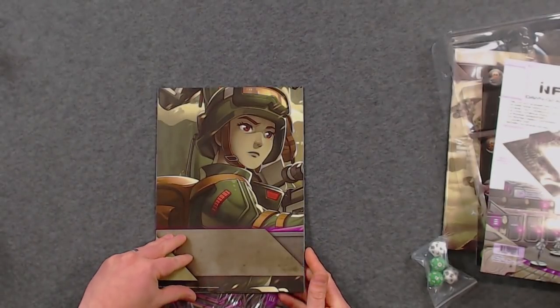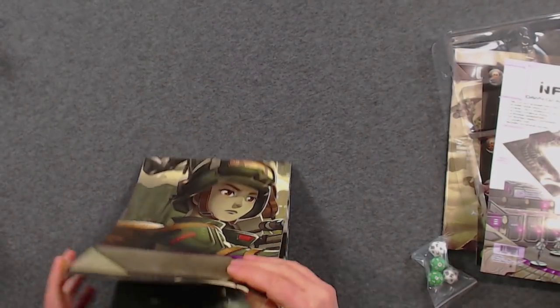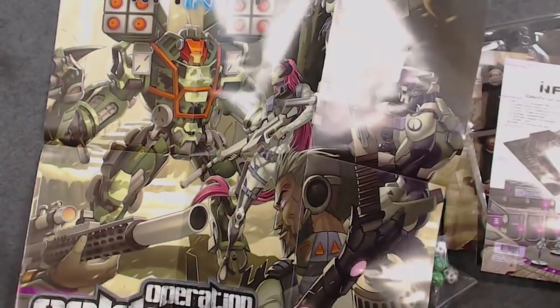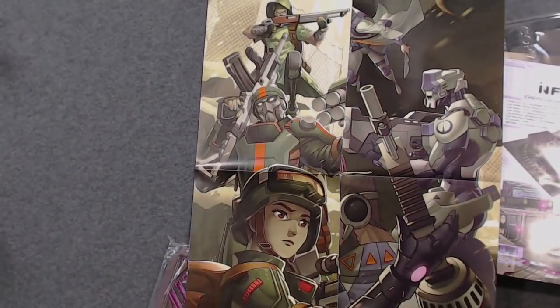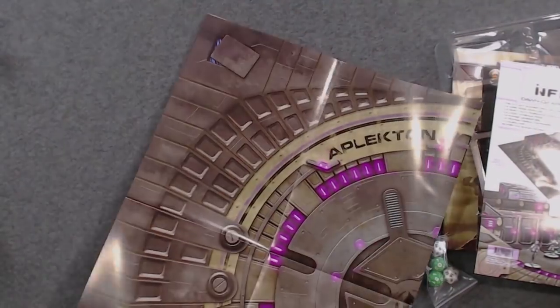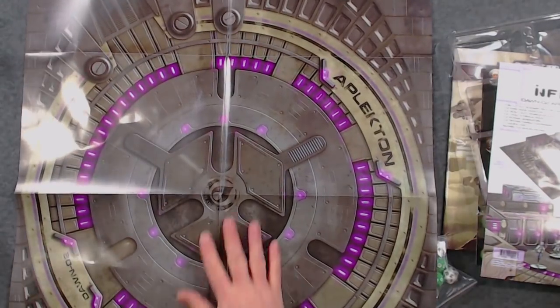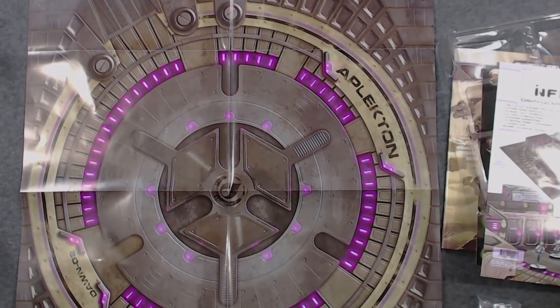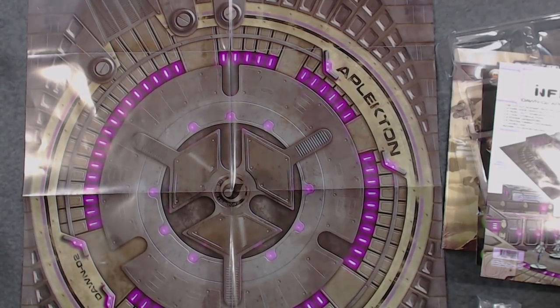You get a double-sided sheet — one side is a very nice Infinity poster if you want to decorate your gaming room or gaming cave, it's slightly bigger than it appears on camera. On the flip side is the actual mat you play on. It is only paper, which is not ideal for long-term use.